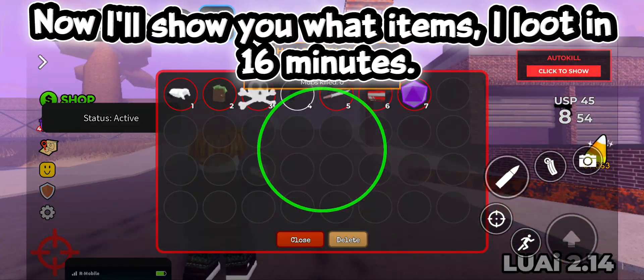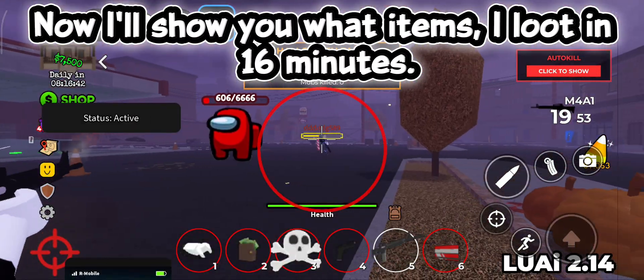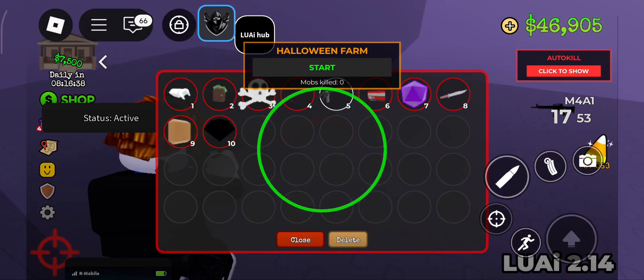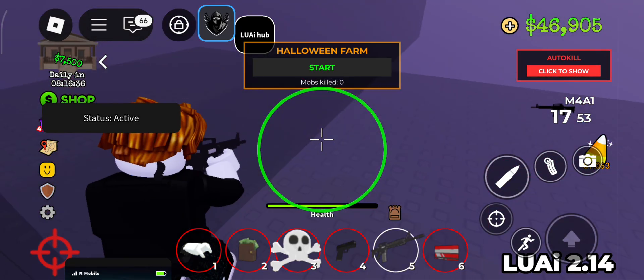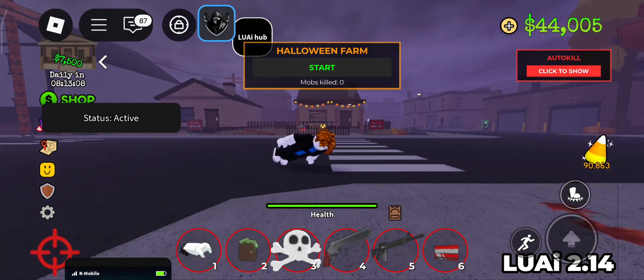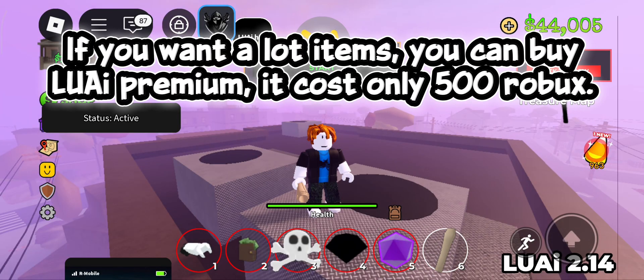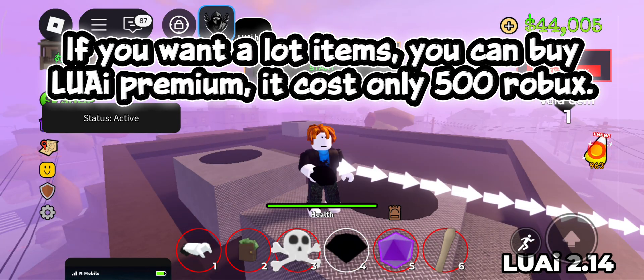Now I'll show you what items I looted in 16 minutes. If you want a lot of items, you can buy a low-weight premium. It costs only 500 Robux.